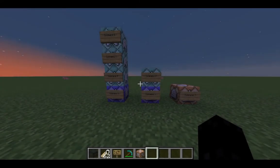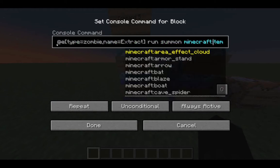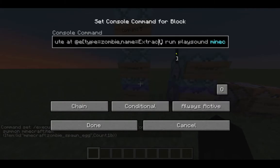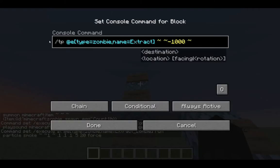Now I'm going to show you how to customize these commands. What if you don't want the name tag to be named 'extract'? Well, name it to whatever you want. So let's say we want 'extract underscore zombie' — you can't have a space, so use an underscore. Then you're going to have to go into each command and change every instance of 'extract' to 'extract_zombie'. Go through each one — extract underscore zombie, extract underscore zombie, and so on.